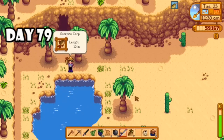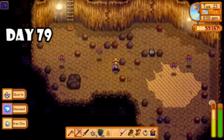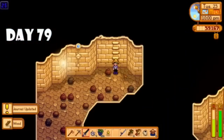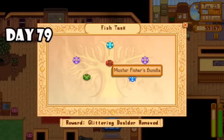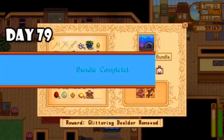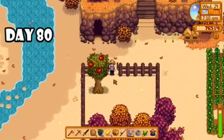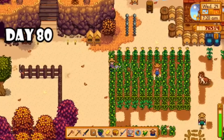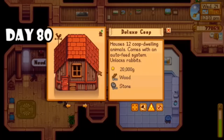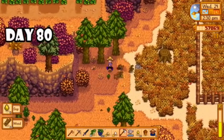On day seventy-nine I went right back to Calico, ate some trout soup to increase my fishing level, and after about six casts ended up catching the scorpion carp. Then I headed into Skull Cavern and found some useful things. I finally got to level 25 but then realized there's no actual reward for it, so it kind of felt like a bit of a waste of time. Once I was back in Pelican Town I completed the Master Fish Bundle — the one I was most worried about — so that felt really great. On day eighty I harvested some fruit from my apple tree and built a deluxe coop.